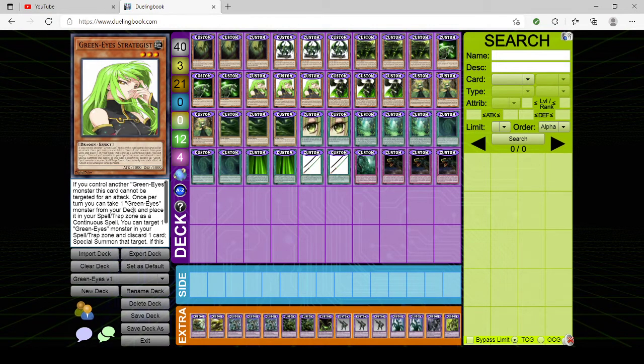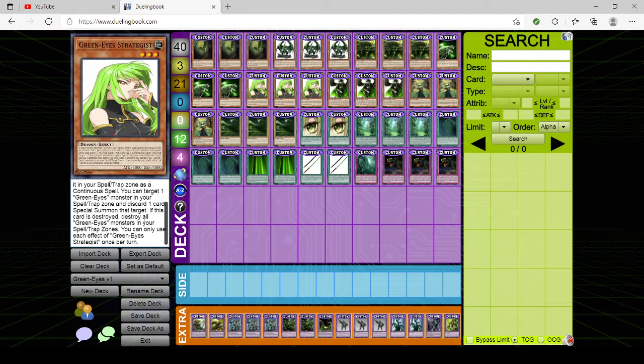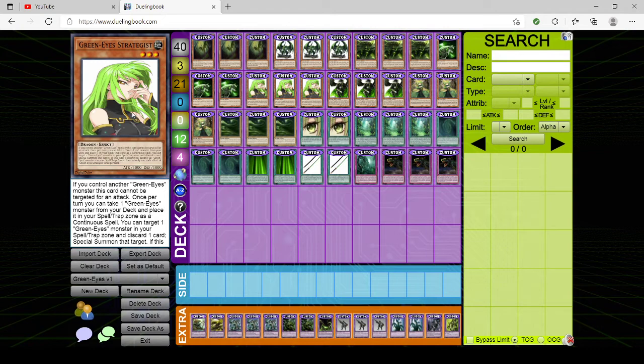Then we have triple copies of GreenEyes Strategist. This is the weird one. If you control another GreenEyes monster, this card cannot be targeted for an attack. Once per turn, you can take a GreenEyes monster from your deck and place it in your spell/trap zone as a continuous spell. You can also target a GreenEyes monster in your spell/trap zone to discard one card and special summon that target. If this card is destroyed, destroy all GreenEyes monsters in your spell/trap zones. I went the Crystal Beast route with this one — maybe I was just running out of ideas.